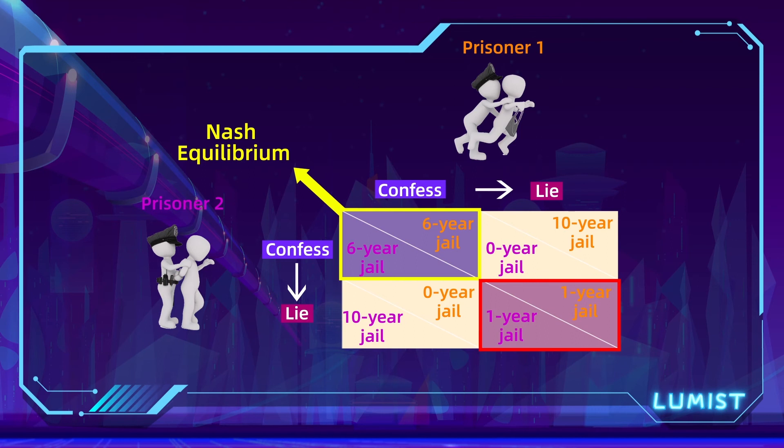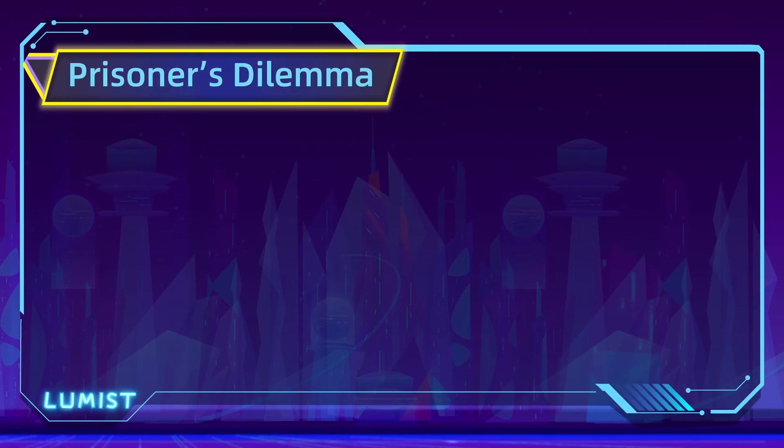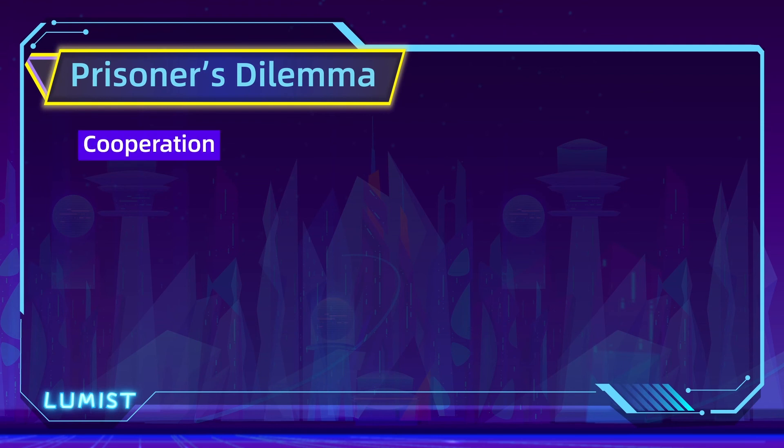That's exactly the interesting thing about a Prisoner's Dilemma game. The best collective outcome would have been cooperation, serving only one year of jail time each. But because each player creates a strategy based on what they think the other player will do, we end up with a Nash equilibrium in the six-year six-year box, which is the worst collective outcome for the two prisoners. The dilemma is that mutual cooperation between the two players will yield a better outcome, but cooperation isn't the rational choice here, because choosing to cooperate is irrational based on the payoffs the players see.